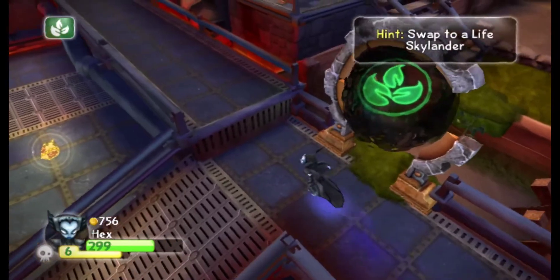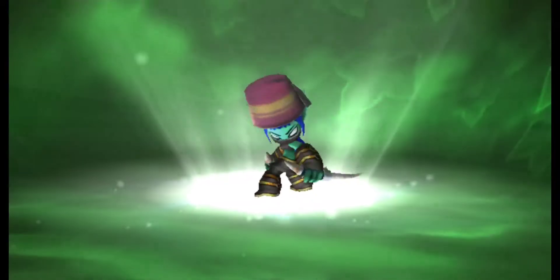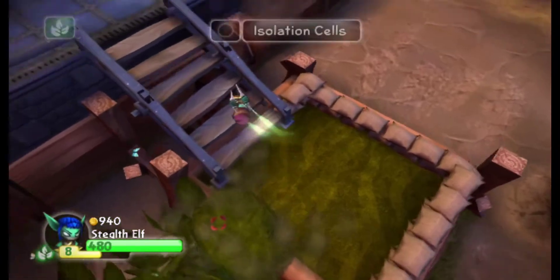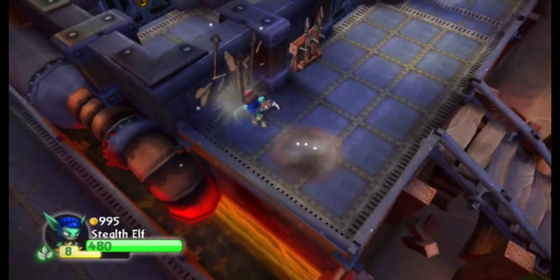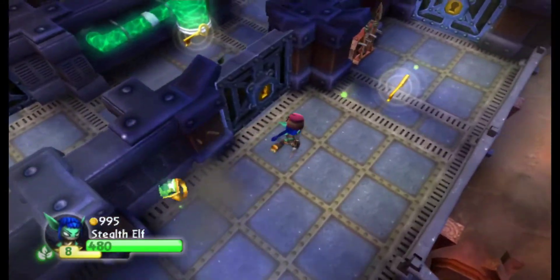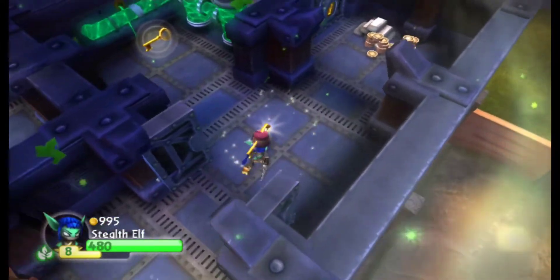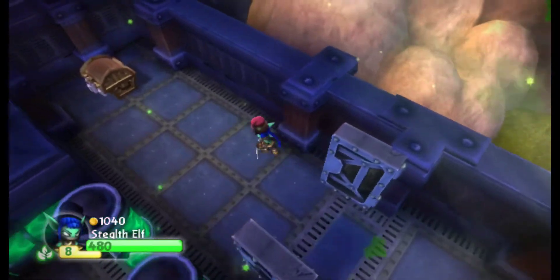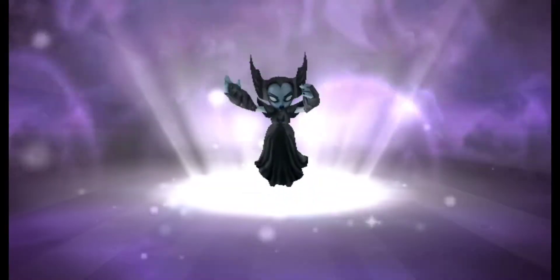I suppose we should use the Life Skylander now. Hex will be back in this episode because I need upgrades later. I forgot — Stealth Elf doesn't even have her upgrades. I don't know if I'm using the right Stealth Elf. That might not make sense to most people, but I have multiples of some Skylanders. For this series specifically, I'm only using Series 1 versions, because using Series 2 would kind of be wrong — there's gonna be a Giants playthrough eventually.